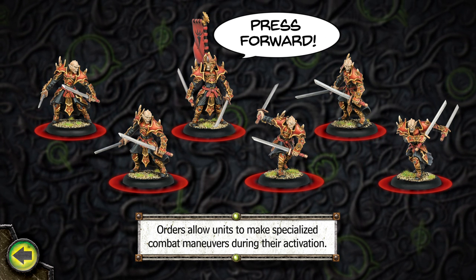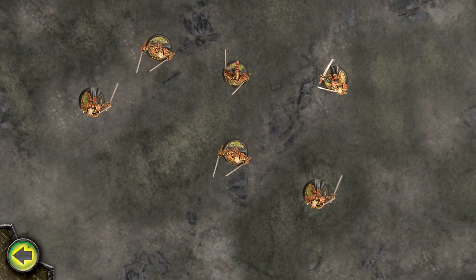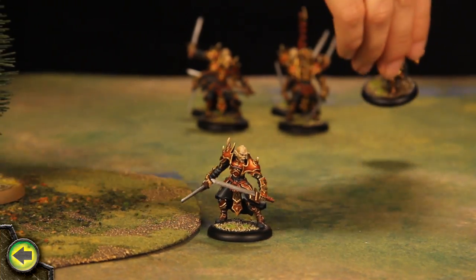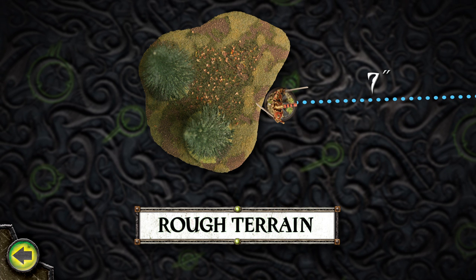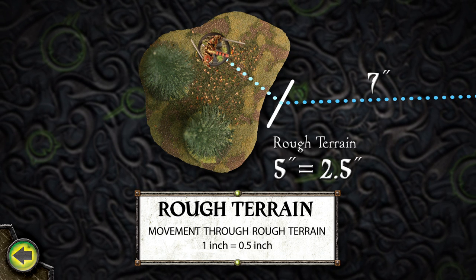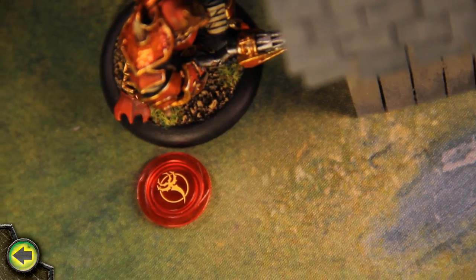Orders are issued from the unit leader, and a trooper must be in formation to receive an order. A trooper is in formation if it is within the leader's command range, as determined by the leader's command stat in inches. These Praetorian Swordsmen troopers are all in formation because every trooper is within the leader's command range of 8 inches. When the swordsmen receive the press forward order, some troopers run into the nearby forest. As long as any part of a model's base is in rough terrain such as a forest, it suffers a movement penalty causing it to move at half speed. Once the swordsmen have finished running, their activation ends. Since I have no models left to activate, my turn ends. Both Rush spell effects expire at the end of my turn, and then I pass to my opponent.